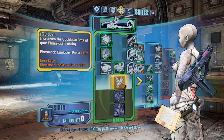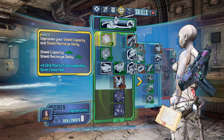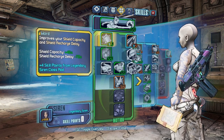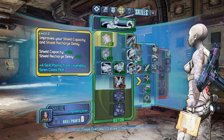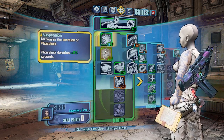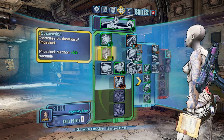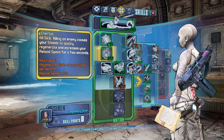Over here the main thing is Quicken — it increases the cooldown rate of your Phaselock ability. And this one also adds shield capacity and recharge delay, so it works really well. I can get hit and be almost at full shield in a matter of seconds.